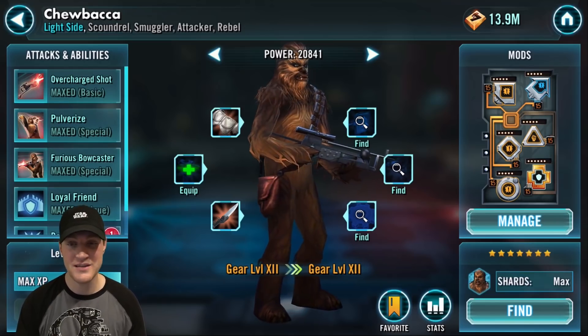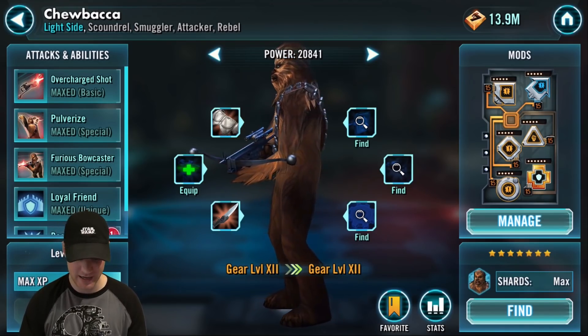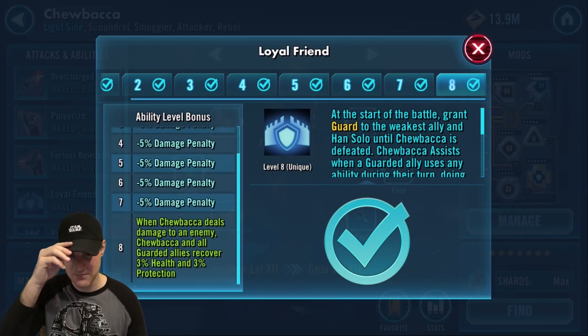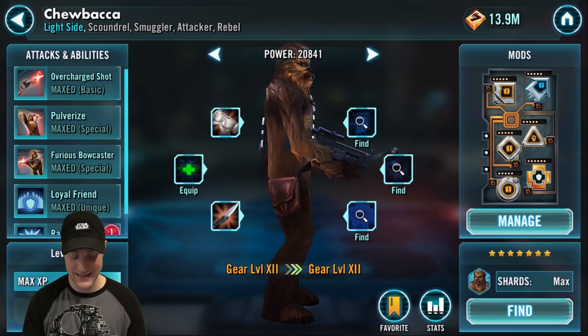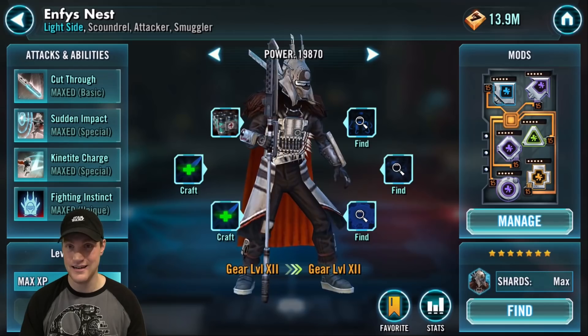Next in honorable mention is Chewbacca. He's a great character — hard to get to five stars — and you can still win in arena with his ability, though it's trickier. His Loyal Friend ability: when Chewbacca deals damage to an enemy, Chewbacca and all guarded allies recover 3% health and 3% protection. He attacks frequently as guarded characters attack, can do big AoE damage, and against Traya this health/protection recovery really helps counteract her health reduction.